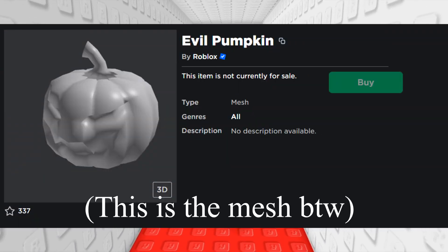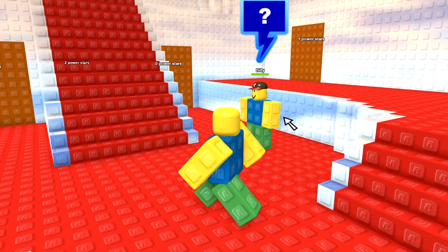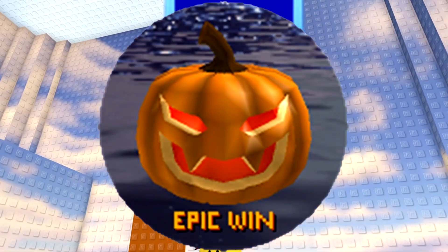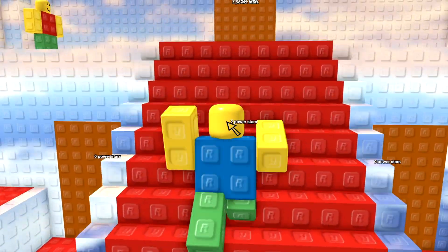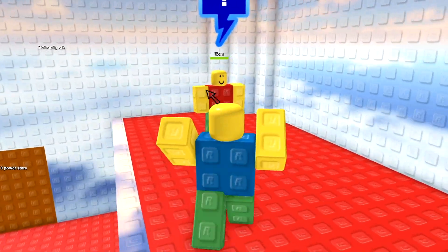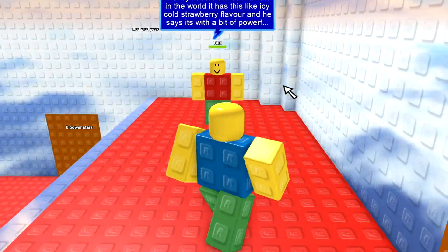In case you didn't know what a Sinister Pumpkin is, the Sinister Pumpkin series is a series of hats that Roblox released resembling small pumpkin hats with evil-looking faces. A new one is released each year during Halloween, and they all follow a naming scheme of having the name Sinister followed by any letter from the English alphabet, such as Sinister X.